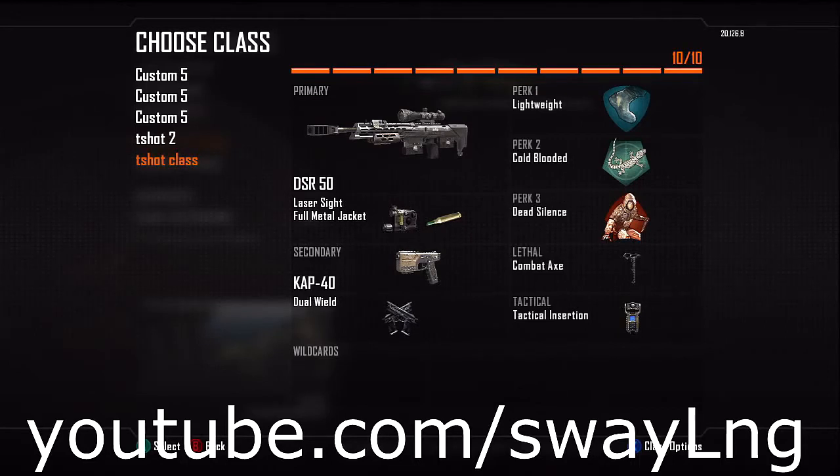Here's a trickshot class I'd really like to use. Starting with the primary: one of the two bolt-action snipers, the DSR-50. It's really powerful — from playing the game so far, I haven't gotten a lot of hit markers with it surprisingly, which is always a complaint in most Call of Duty games. Moving into perks: Perk 1 is Lightweight. Lightweight is one of your main perks as a trickshotter in this game.